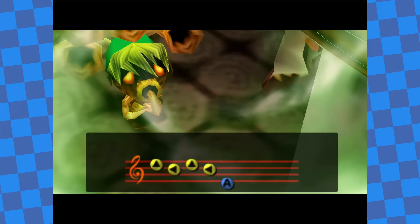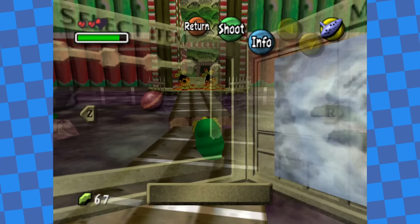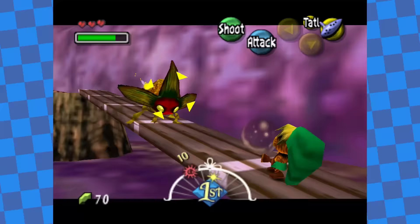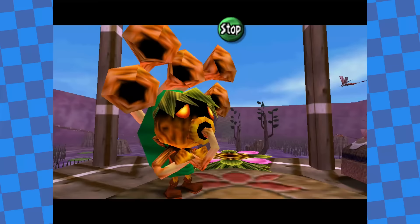Just in case you want proof I'm not messing with you — here's the pause screen immediately after the Sonata of Awakening cutscene. No masks. Next I headed back to where I got the Song of Soaring, floated over to Woodfall, navigated through it, and reached the activation pad. I played the Sonata of Awakening on it and opened the temple.